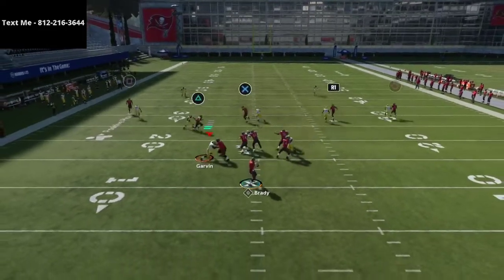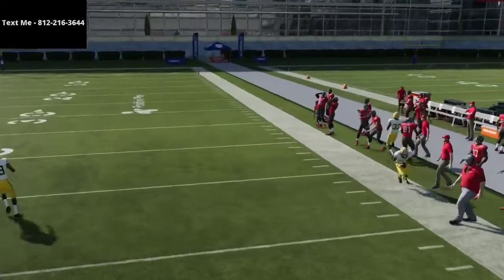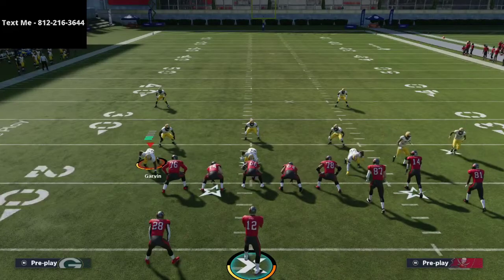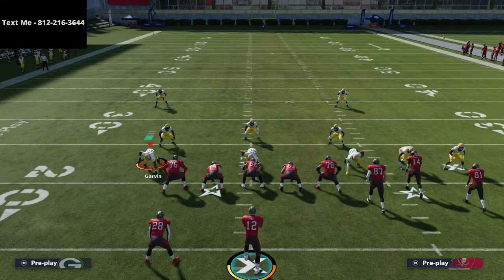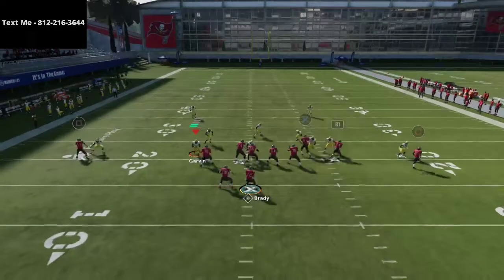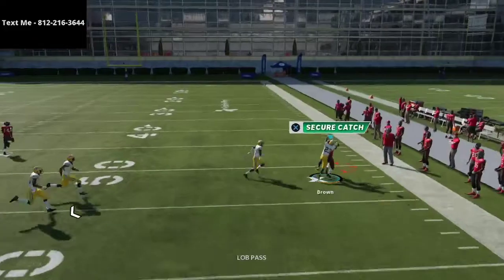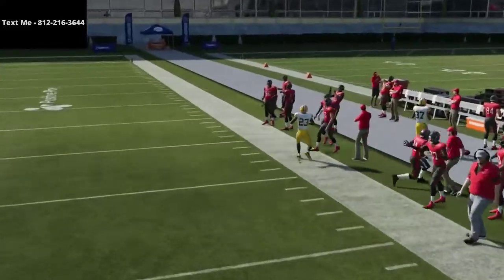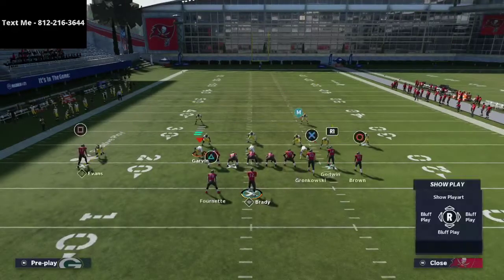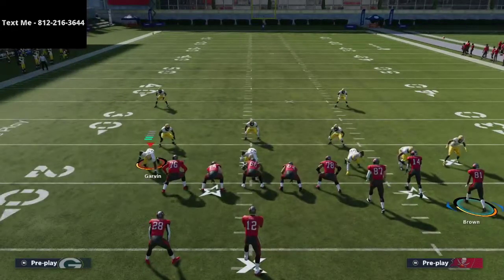You can basically pass this outside and have a pretty good chance at getting it open. A lot of people are going to shade their coverage, so if you can time this motion snap of Brown, he's going to get that outside release and you can get it way out there before the safety gets there. As long as you have somebody going over the top like Chris Godwin, this should do a pretty good job.